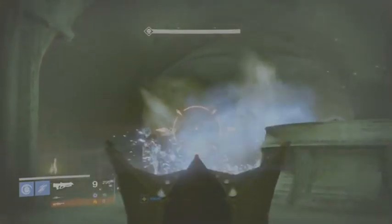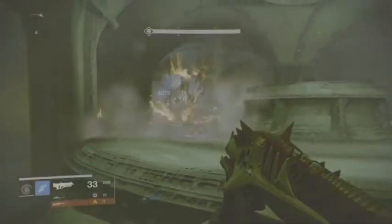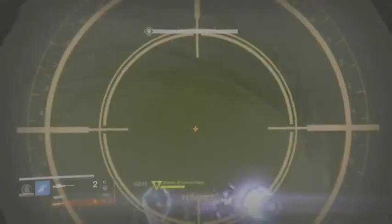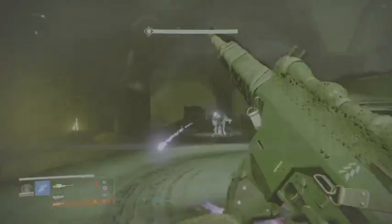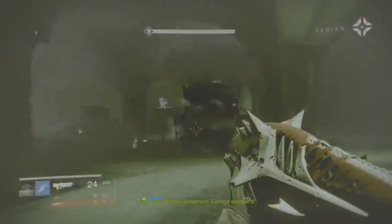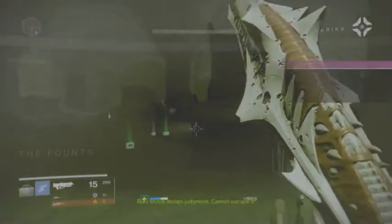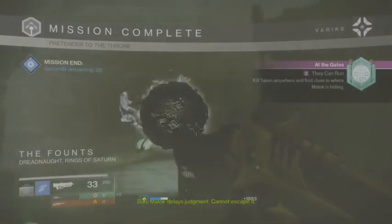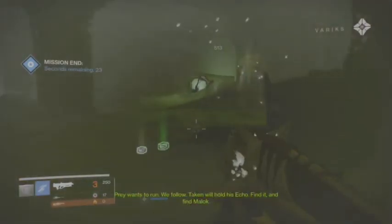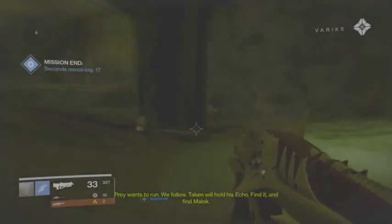I'm going to get rid of that black warp pretty soon. He's getting away. Malak delays judgment - cannot escape it. Prey wants to run, we follow. The Taker will hold his echo - find it, and find Malak.